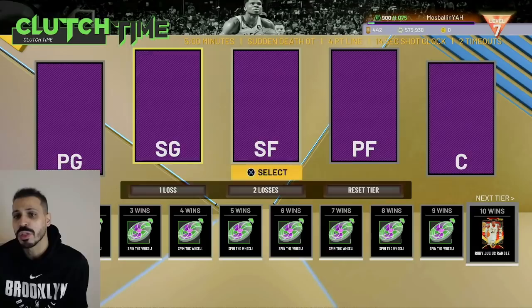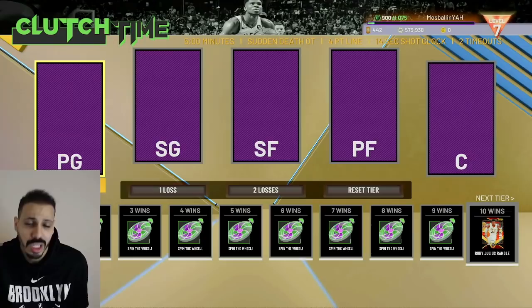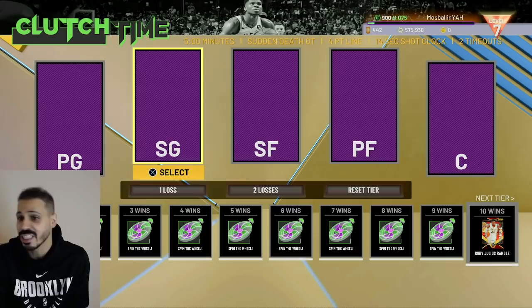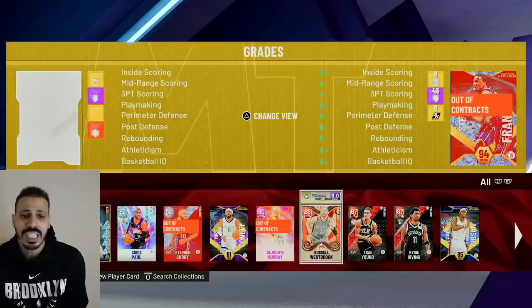I'm going to show you guys my tips and tricks to how I would go about winning this. I thought it would make sense going on the account that doesn't really have a good team, so I could show you guys literally what I would do. Main thing you want to do — since this is five-minute quarters and it's called clutch time — is to have a good balance on offense and defense. Two-way guys are your best bet.